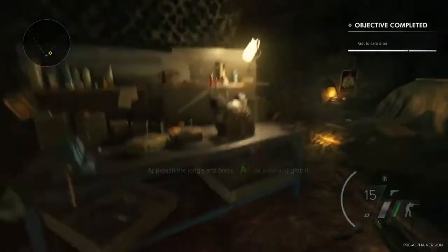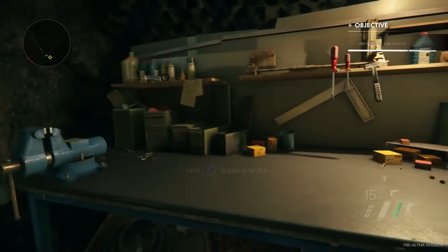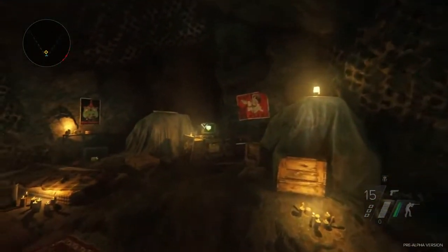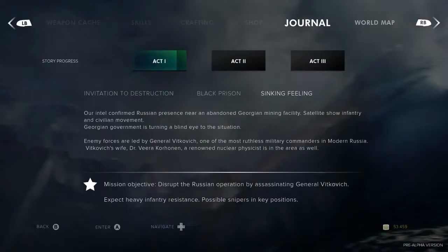So this is our safe house. This is the crafting bench — you can craft bullets, scopes, and pieces of your rifle. Alec has picked up some health kits and some body armor, and now he's going to contact JSOC and get his mission.